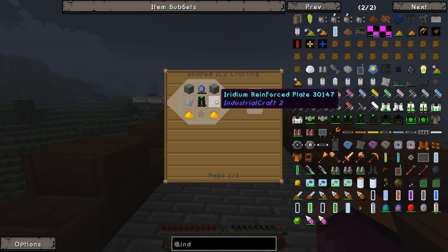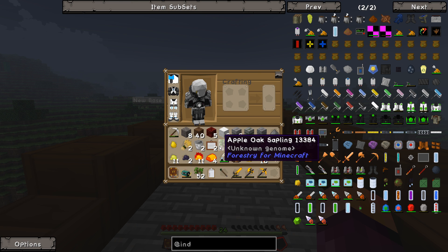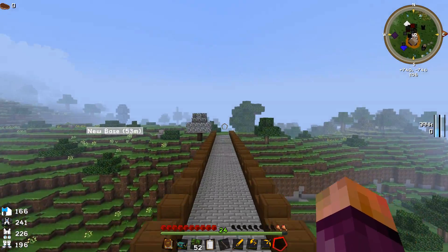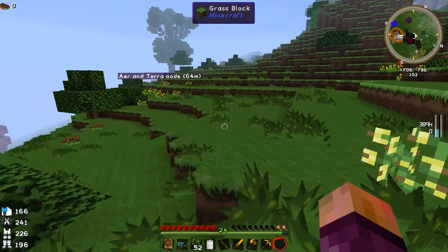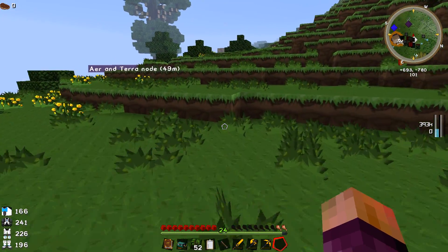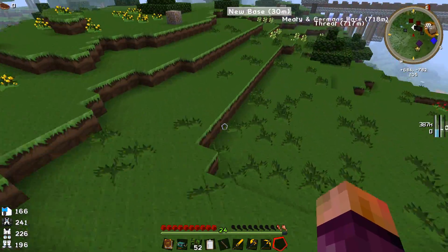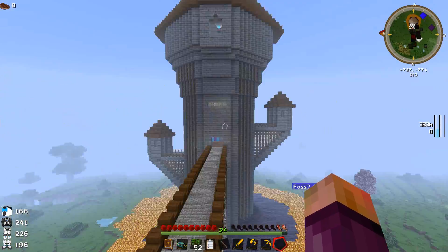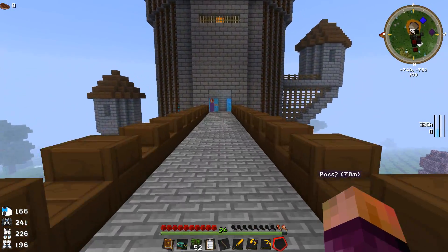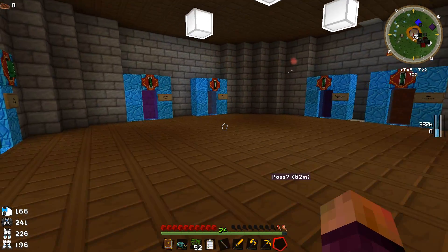It also requires glowstone and iridium reinforced plates, which are made from iridium, advanced alloys, and diamonds. Iridium ore is not possible to get in IC2 the way it used to be - you can't mine it in the overworld, and you can't make it with the matter fabricator at the moment. There's no recipe for it - this is an experimental build of the new Industrial Craft, so I'm not 100% sure if that's intentional.